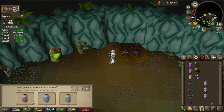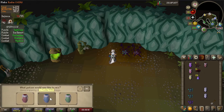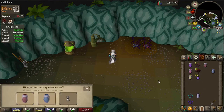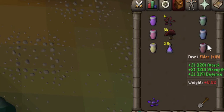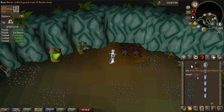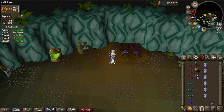Noxifer and Golpar are used to make overloads, requiring 90 Herblore. Make the super combat, ranged, and mage pots with 3 Golpars plus 1 Xerician fabric, 1 juice, and 1 mushroom. Combine those three pots into the overload with the Noxifer herb. Buchu is used to make super restores, brews, and prayer enhances — you will need a lot of Buchu herbs.